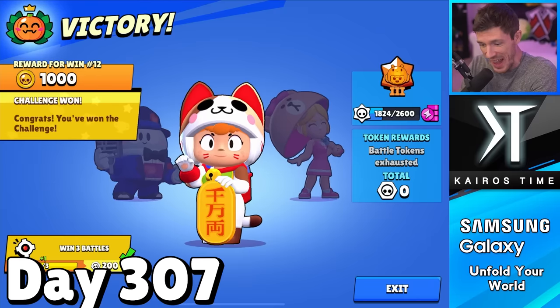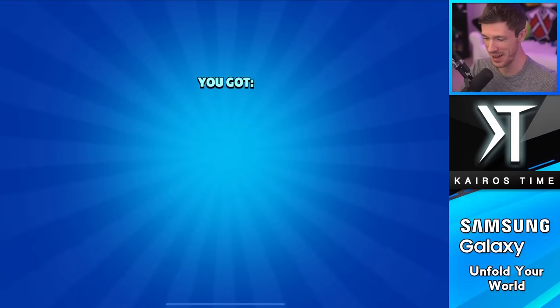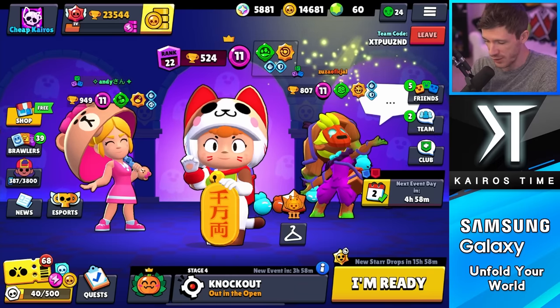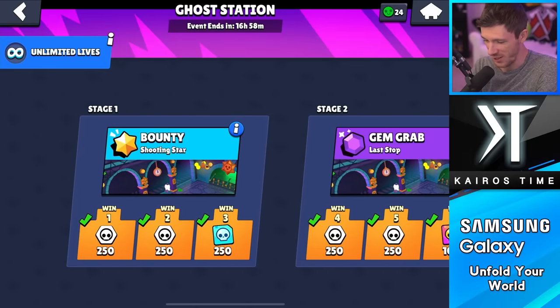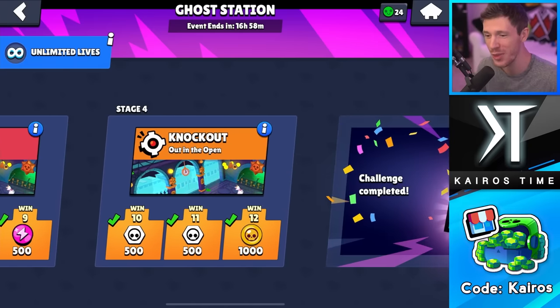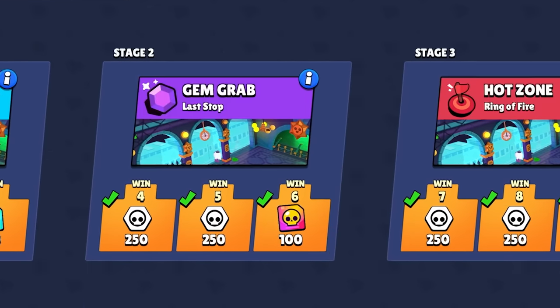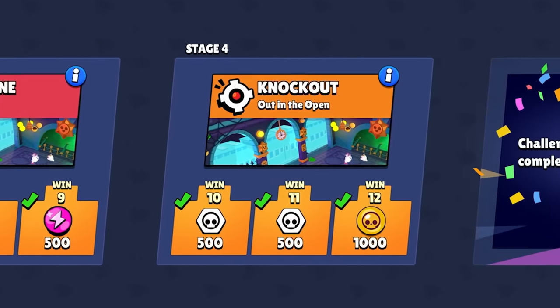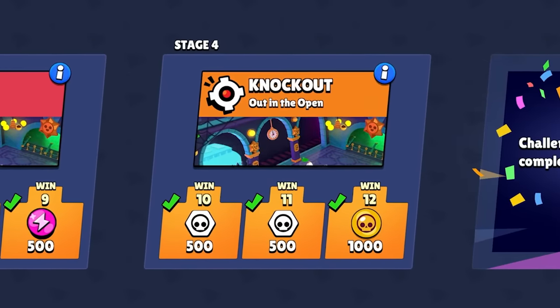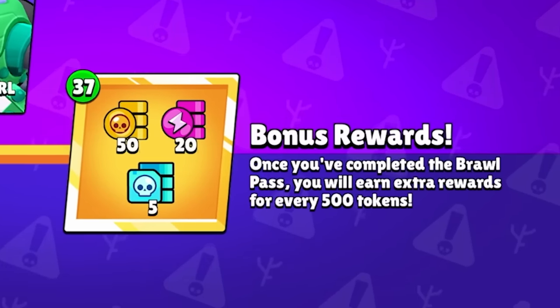Day 307, I just won the Halloween challenge. Look at that - 1,000 coins and this new player icon. We actually got a ton of different resources: 250 credits, 100 chroma credits, 500 power points, 1,000 coins - that is insane. Not to mention all the tokens we got right here - that's one, two, three, four, five bonus rewards. So that's an extra 250 coins, 100 power points, and 25 credits. Every little bit helps.